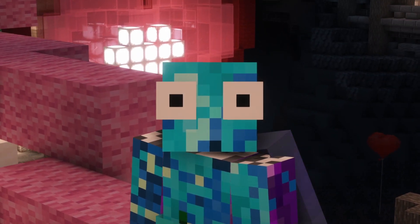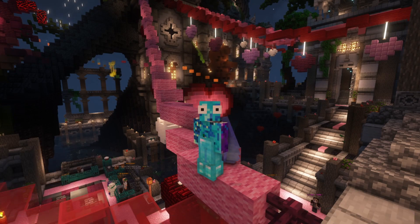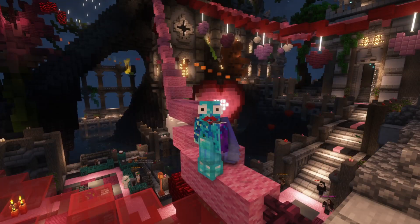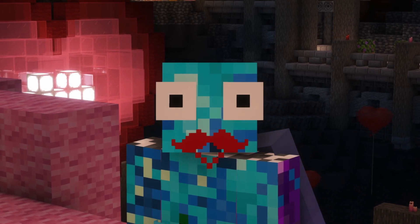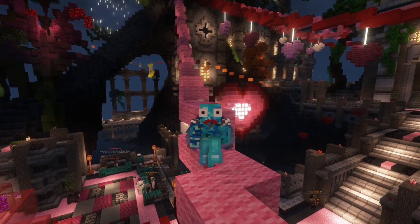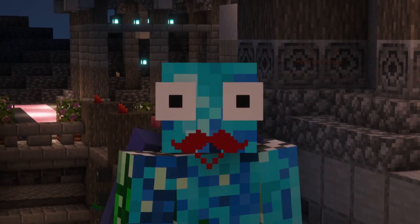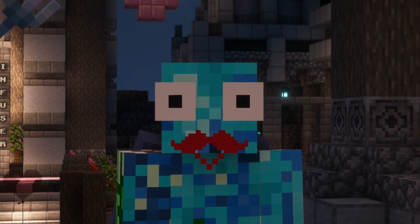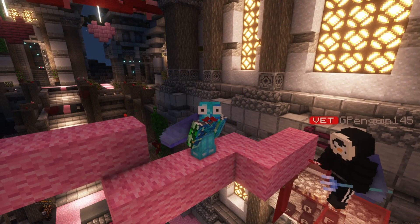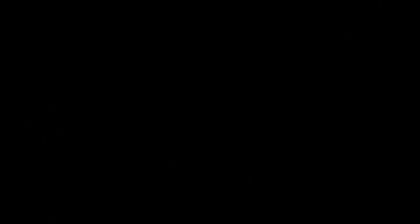My favorite item is definitely the Loverfella Neolite — I can put it on my head, I have a little Loverfella mustache, and it can be used in so many ways around your base and in an amazing gaming setup. It would be a great decoration on the wall. Let me know what your favorite Valentine item was from the Cupid NPC. If you enjoyed this video, consider leaving a like, subscribing, and as always, have a great day.